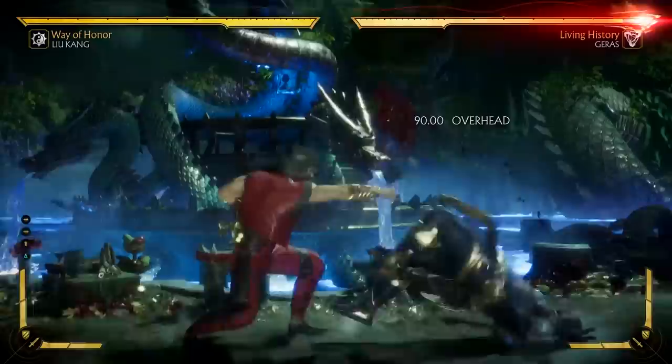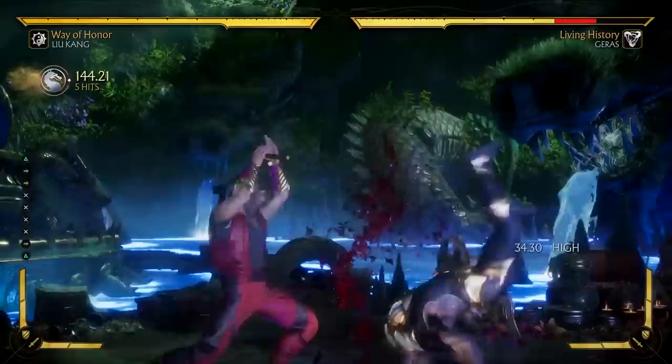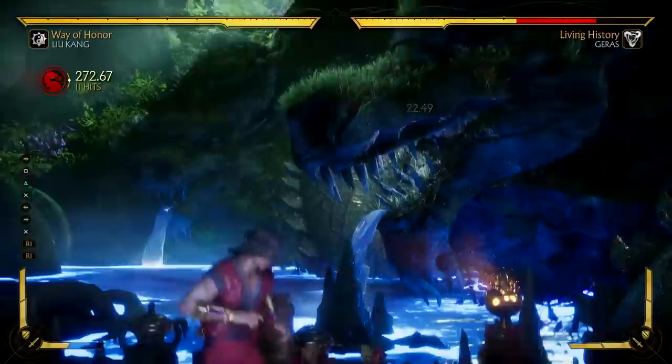That's about it for Liu Kang's attack strings. Since Liu Kang doesn't have any overhead mix-ups, it's important to use tons of short hops — that way you can scare the opponent into standing up, at which point your lows can start off combos. Feel free to mix in some throws as well, just to keep the opponent guessing.